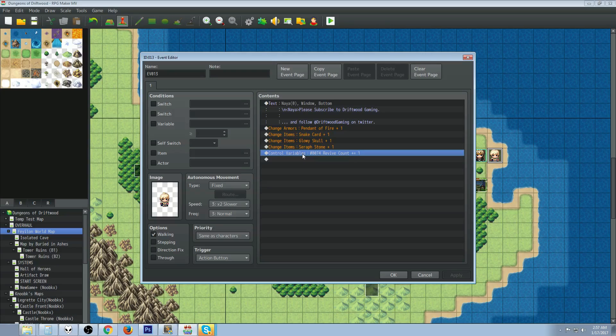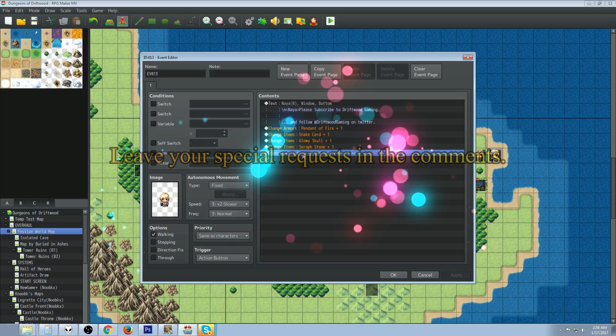This also lets you reward the player later in the storyline. Maybe they visit an altar as a side quest and that altar recharges the orb, adding three charges. You can even upgrade the stone later on however you see fit. This is a basic template for you to use in your quests and storylines, and you can have it do whatever you want.